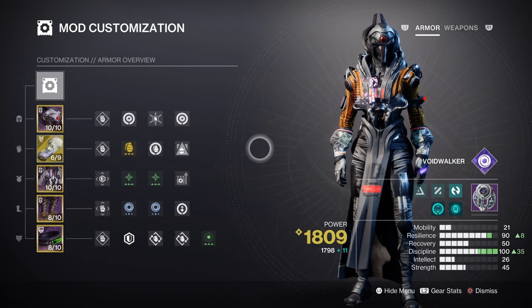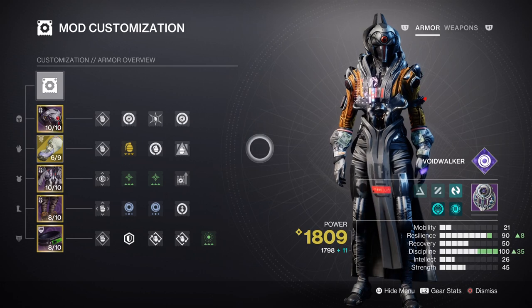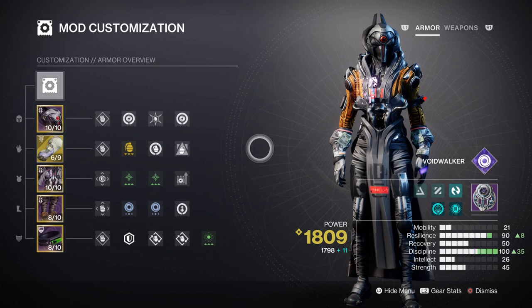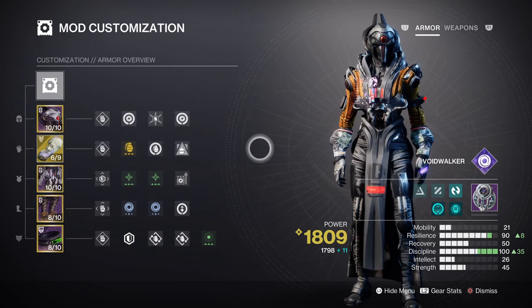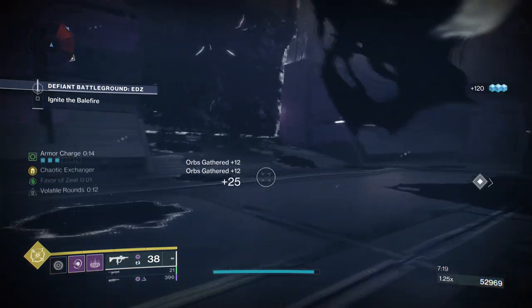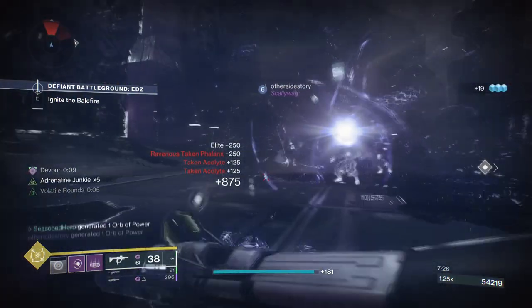After this, you're left with a few slots to fill based on your preference. Personally, with survival in mind, I went with Ashes to Assets for getting super energy quickly via grenades, Bolstering Detonation for getting back class ability energy via grenade damage, Harmonic Reserves for increasing heavy ammo carry capacity, and Recuperation mods for replenishing health via orbs of power. Such a simple setup is all the user needs for making the build as sustainable as possible in endgame environments.